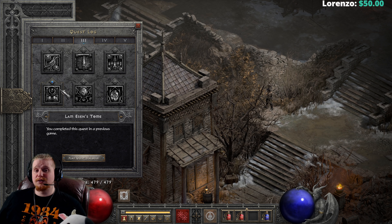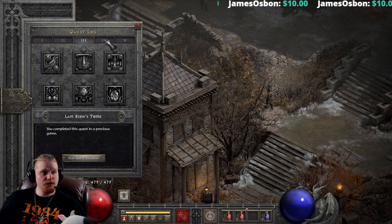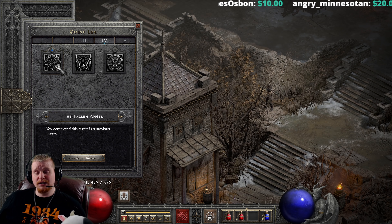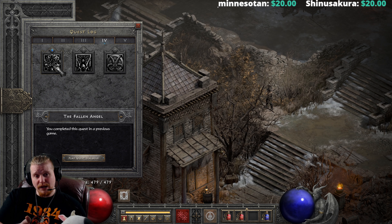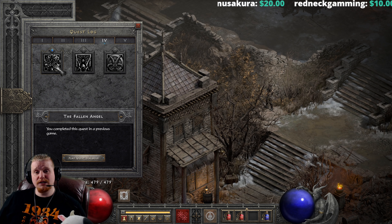Grab the Lam Esen's Tome for an extra five stat points, which over all three difficulty settings is another 15 bonus stat points you can put into strength, dex, or vitality. Also make sure you kill Izual — he is worth two skill points, another six skill points across three difficulties. If you count up the three from Den of Evil, the three from Radamant, and the six from Izual, that's 12 skill points you would be missing out on if you didn't do these quests. So do the quests.